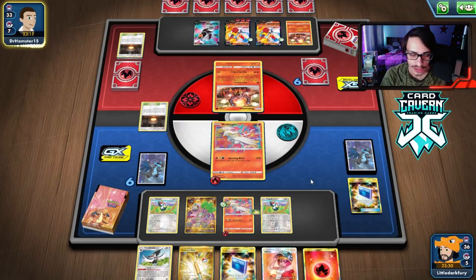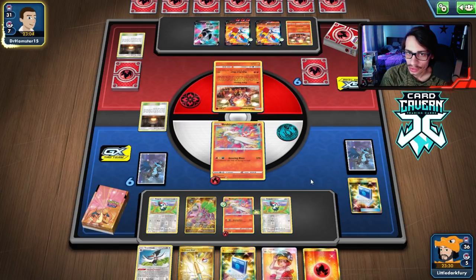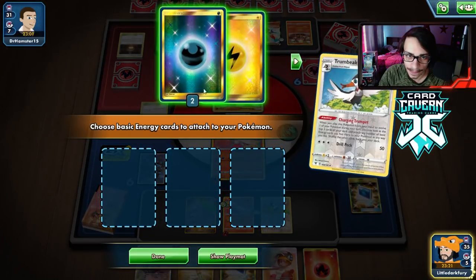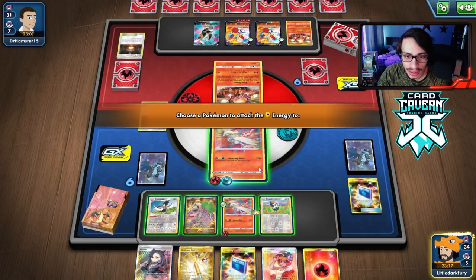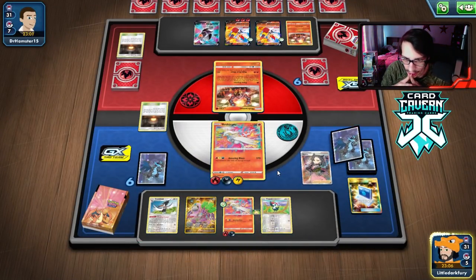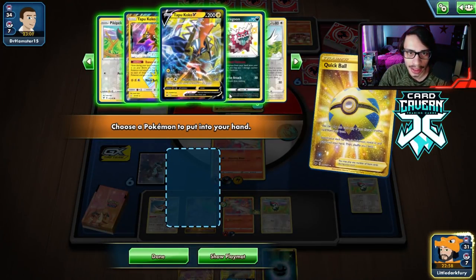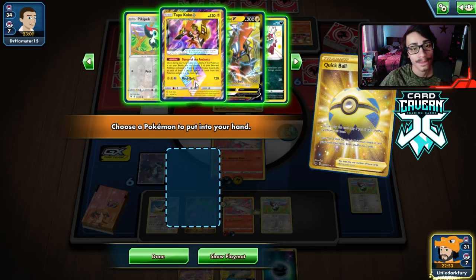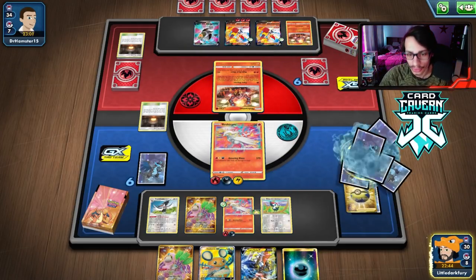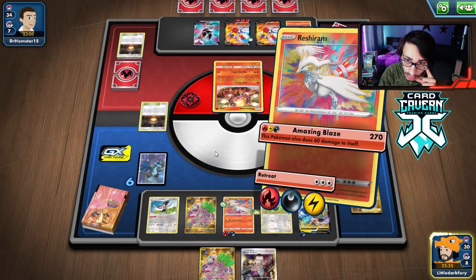We don't really need fires at the moment since we have two fires in play and one in hand, so we don't need the hearth. They did Research, can't Welder - are they gonna go into Cinderace? They can knock me out with Cinderace here. Let's try to go for the knockout now - why not? We actually got Dark and Lightning off Trumbeak - I can't believe that, what a Trumbeak hit! I'll Marnie here. We actually have two Reshirams prized which is unfortunate. We could take Tapu Koko - there's nothing wrong with having it in play.